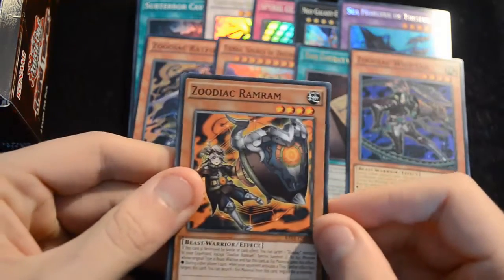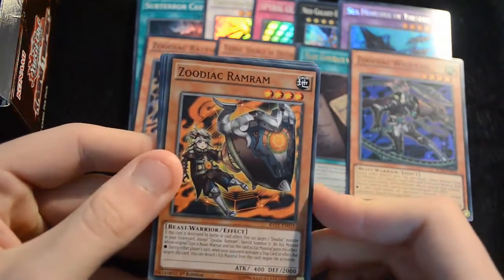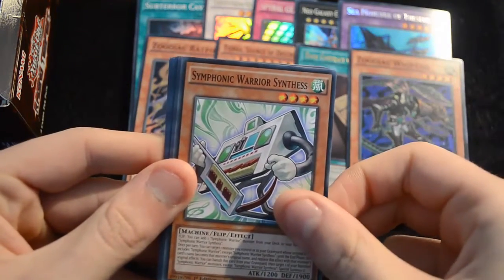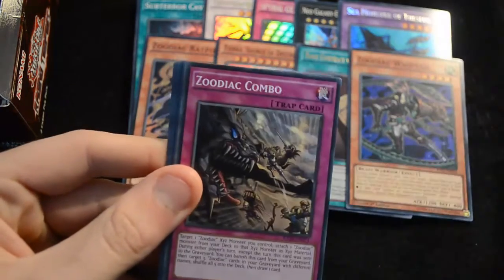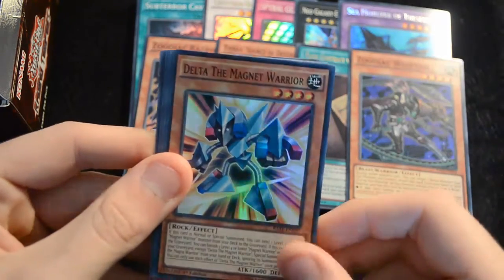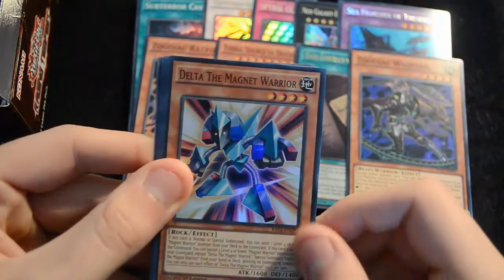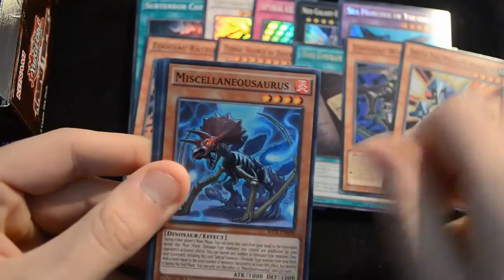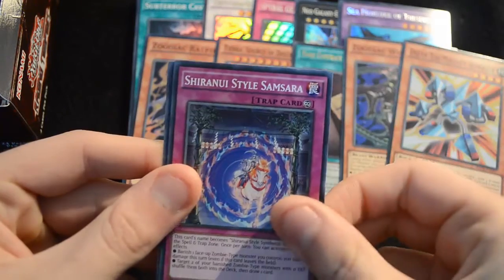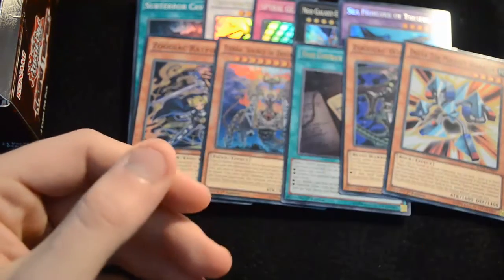Then a Zoodiac Ram Ram — which might not see play at first, but in the OCG they're playing it at three so this card is still definitely relevant and worth picking up. Symphonic Warrior Synthes, Zoodiac Combo, Lost Wind is our rare, and Delta the Magnet Warrior is the new Magnet Warrior support as our super — very nice to see. Miscellanosaurus, a Zodiac Sign, a Shiranyu Style Samsara, and an Eater of Millions.